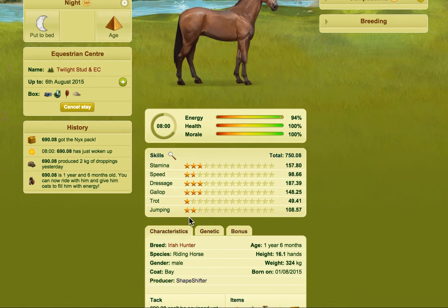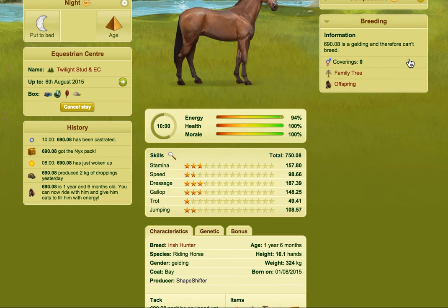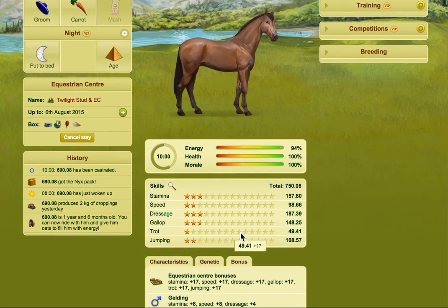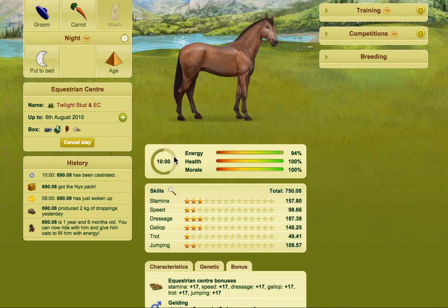Now the next thing to do is to geld your skiller. If you're breeding your own you're going to need to geld it yourself. The reason you geld it is because you want the gelding bonus. I have a VIP perk which allows me to geld at one year and six months, but you can geld at two years and six months if you don't have that perk. So we're just going to castrate it here - by castrating this horse I actually get a bonus. I get plus eight stamina, plus eight speed, and plus four dressage, and that can basically be the make or break between winning a Grand Prix event and not winning one.